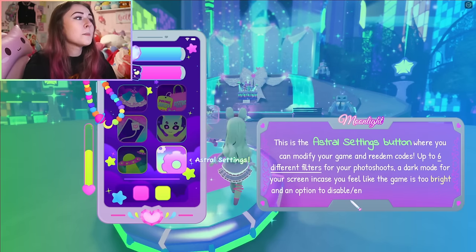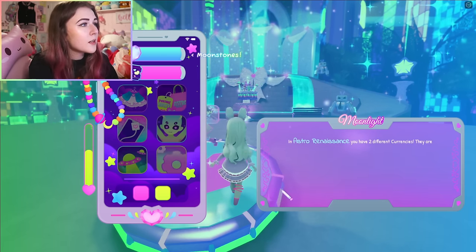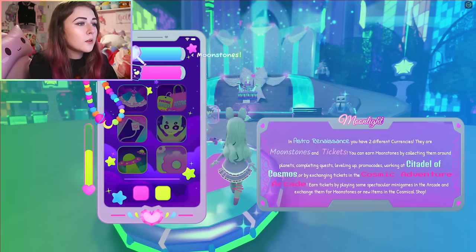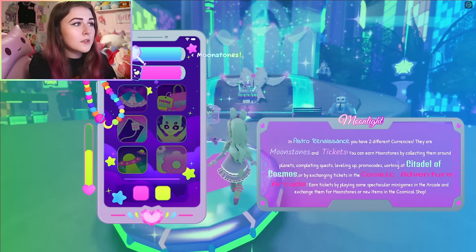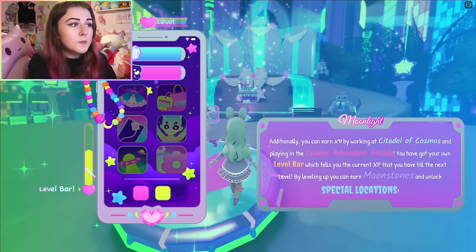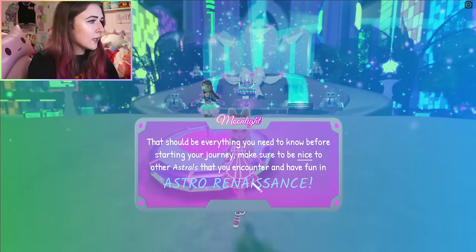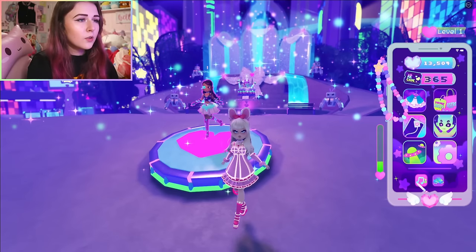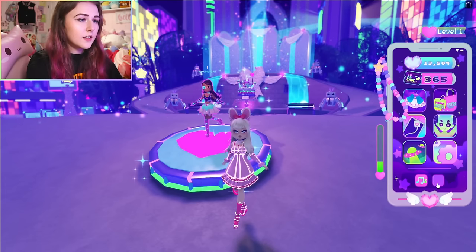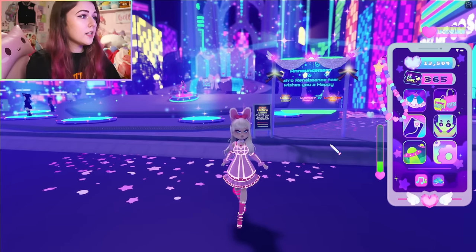After explaining those buttons, the tutorial talks about the two currencies. There are moonstones — which get you items and you can earn by completing quests, doing jobs, and collecting them as they spawn on planets — and tickets, which you get from doing arcade games. You can also get XP from working, doing jobs, and playing in the arcade. There's an XP bar on the side that you can hide by clicking it. This button turns off and on the music, and this is the sprint button.